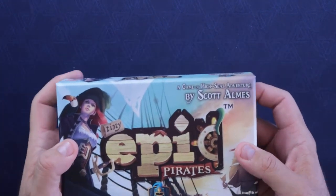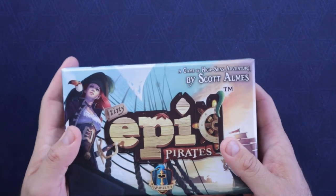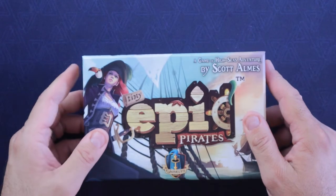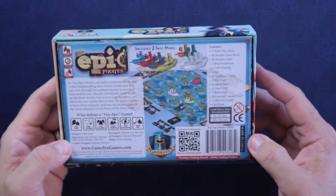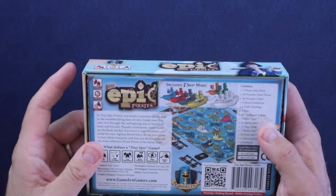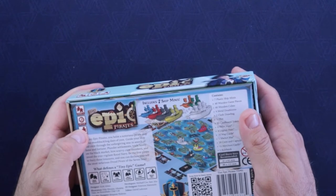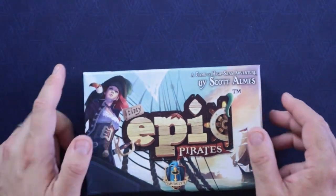So Tiny Epic Pirates — I super love the art on the cover. Just gorgeous. Makes me want to go to sea and probably be killed. This is designed by Scott Alms and put out by Gamelyn Games, who put out the entire Tiny Epic series. I don't have all the Tiny Epic games, but the ones I do have and have played, I really like — Tiny Epic Galaxies, Tiny Epic Defenders, Tiny Epic Zombies. There's a bunch of them. There's something for almost anything that you could want, and I'm sure they're just going to keep coming out with more.